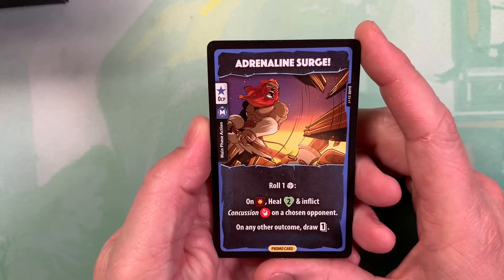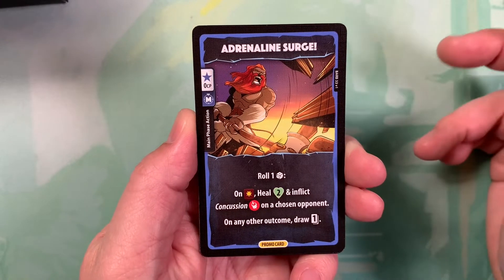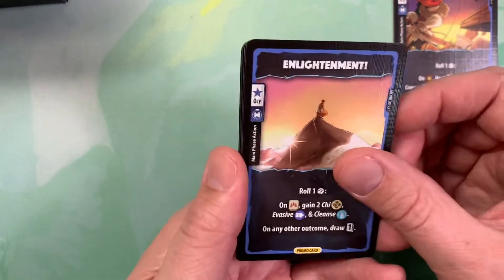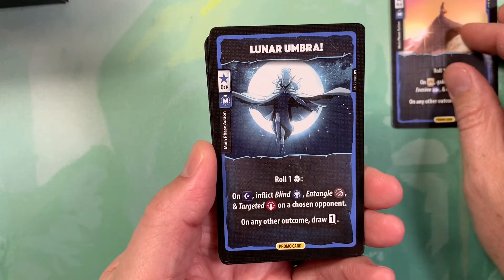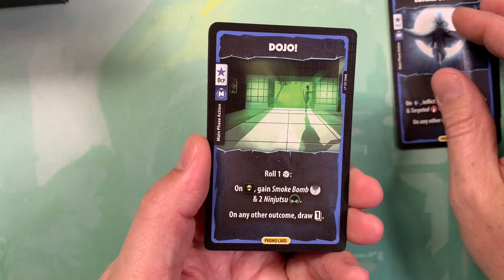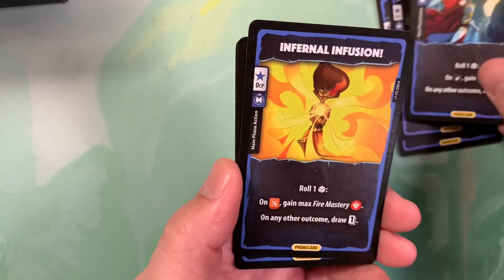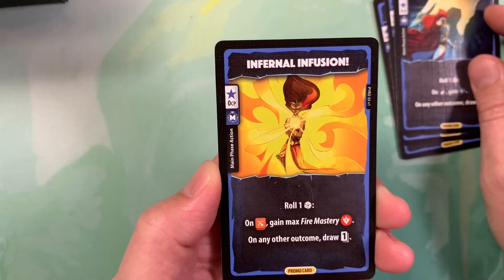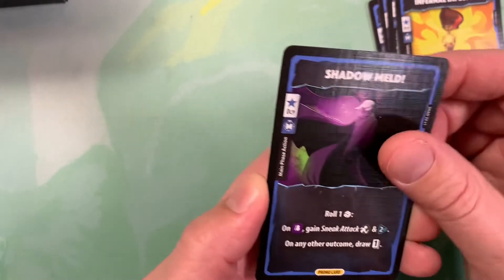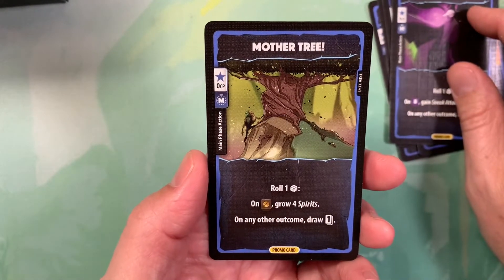For the Barbarian we have Adrenaline Surge, and it's noted that this is a promo card, so you can add this to your content if you want or you can keep it out. Here is the Monk's card, Enlightenment. Lunar Umbra for the Moon Elf. Dojo for the Ninja. The Paladin gets Divine Favor. Infernal Infusion for the Pyromancer. Shadow Meld for the Shadow Thief. And last but not least for the Treant, we have Mother Tree — roll one die, grow four spirits on what I'm guessing is probably a six.